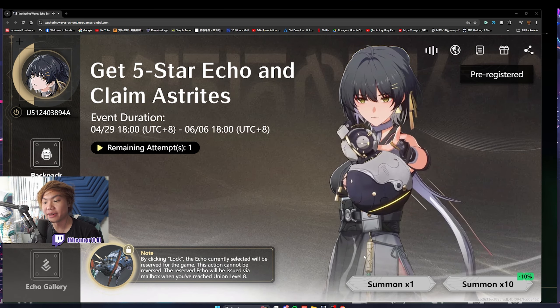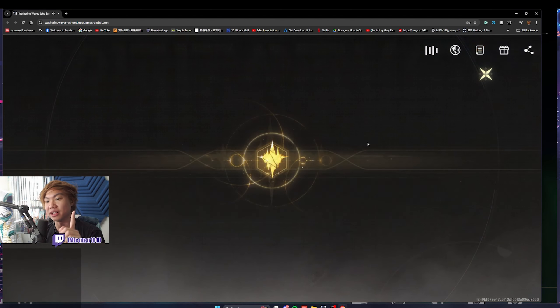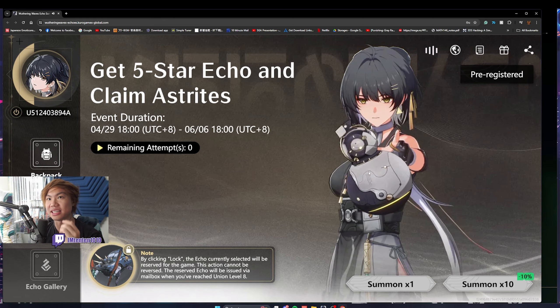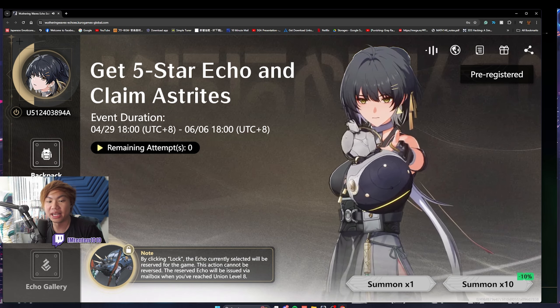A new Wuthering Waves pre-register event just came out where you get to summon an Echo, and you get to bring one into the game when it does launch. And a lot of people are asking what is the best Echo to pick?